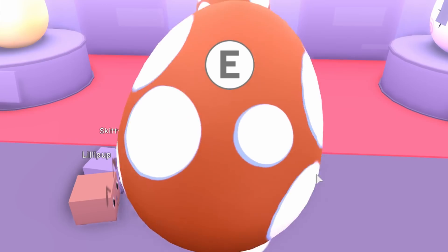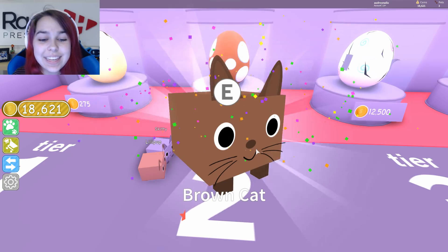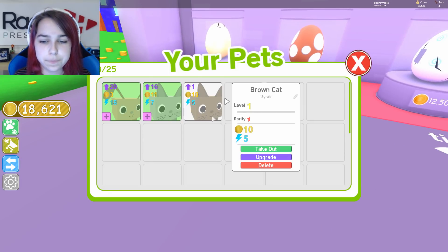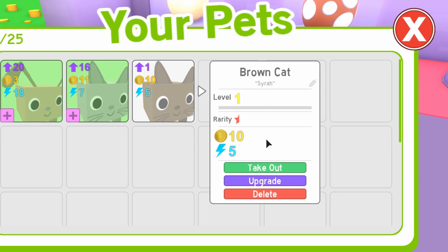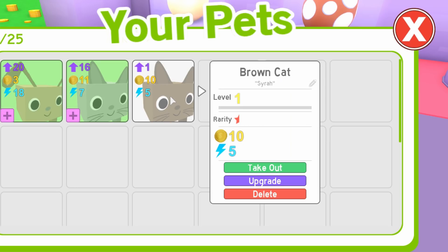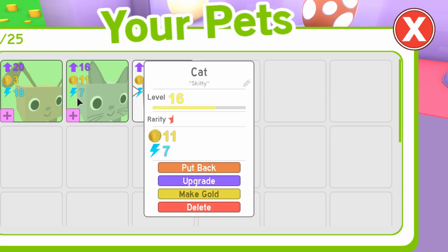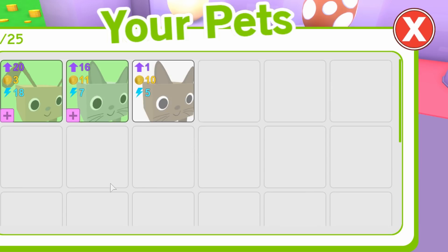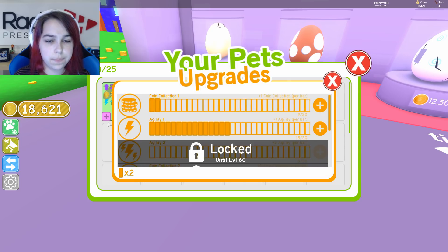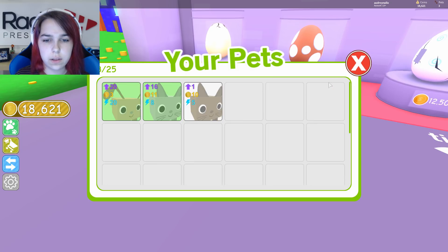What's it gonna be? A brown kitty! Oh no, now I need to think of a name. I need to equip... Syrah? Is that how you say that? Okay, so this is a level 1 brown cat with 10 coins and 5 energy, and this is a level 16 cat with 11 coins and 7 energy — only slightly better and it's 15 levels higher. That's pretty crazy. I'm gonna go ahead and spend these upgrades. I am definitely gonna take you out.